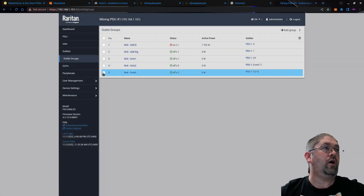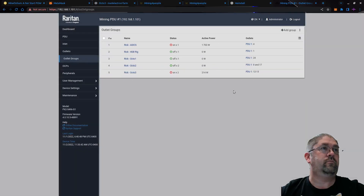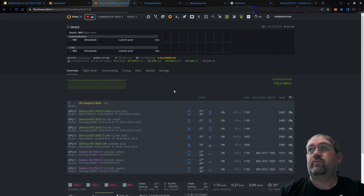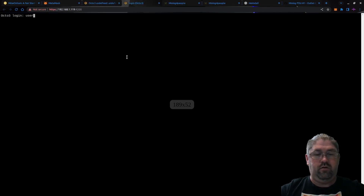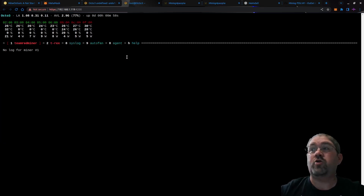Now let's go over to Octo Three. All my rigs are currently off. Before we turn it on, let's flip this flight sheet — there we go. It's also going to change my overclocks from when I was doing Pink Chain. Let's turn on Octo Three from the PDU. You can see it firing up — let's give it a minute or two to start up, get back to HiveOS and wait for it to kick in. She just booted, let's drop down into the shell.